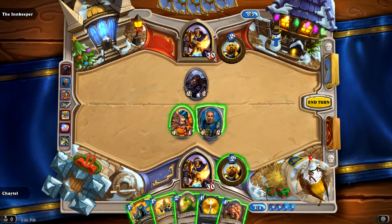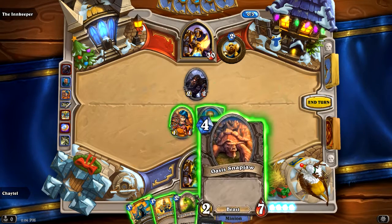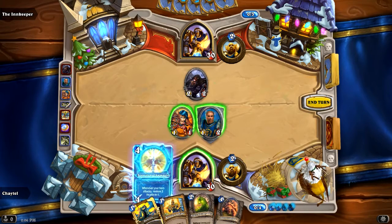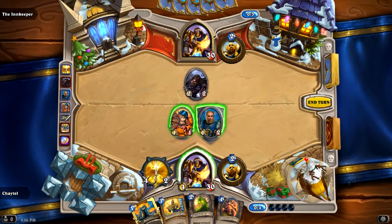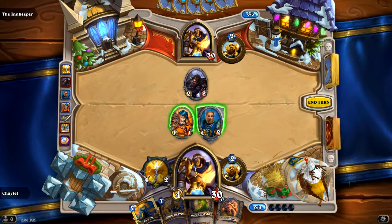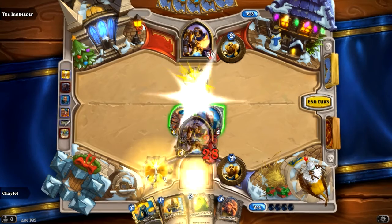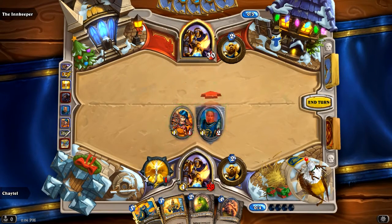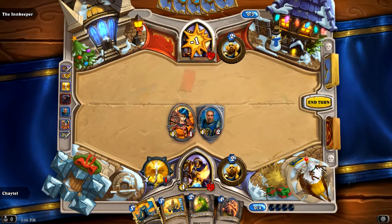Now I have four mana. I could play a pretty big card here, and I think I'd like to do that actually. I'm going to play my True Silver Champion weapon. When I use it, it heals me for two life, and then I deal four damage. Unfortunately, I already had full health, so I didn't get to take advantage of the healing, but that's okay.